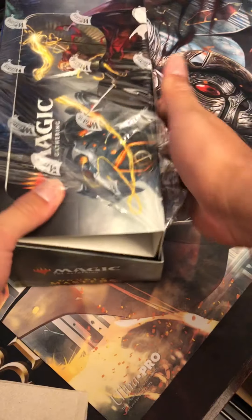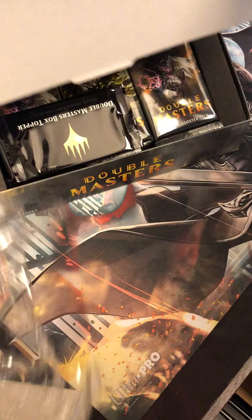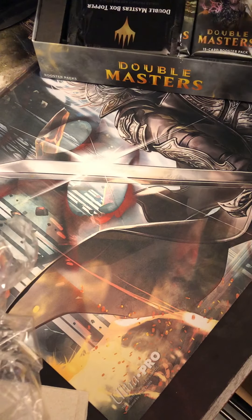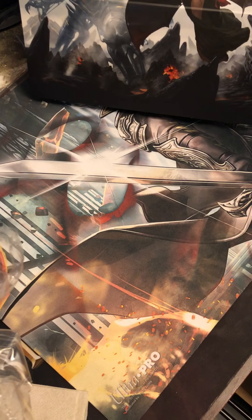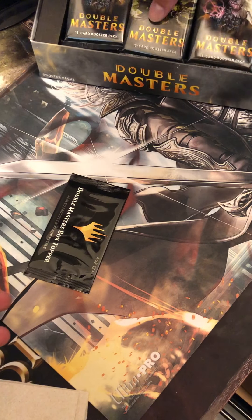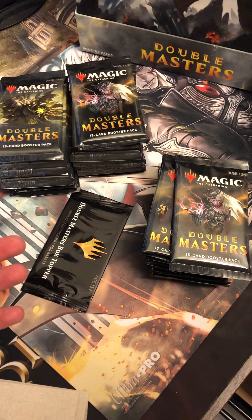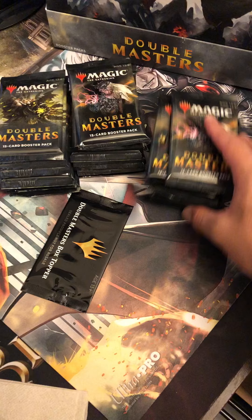I want to make sure I open it in front of you guys so you see it — no tinkering. Here we go, 24 packs. There's your box toppers — non-foil, by the way. Non-foil. Pile 2, Pile 3. Let's put that right there so it looks real good in the background.